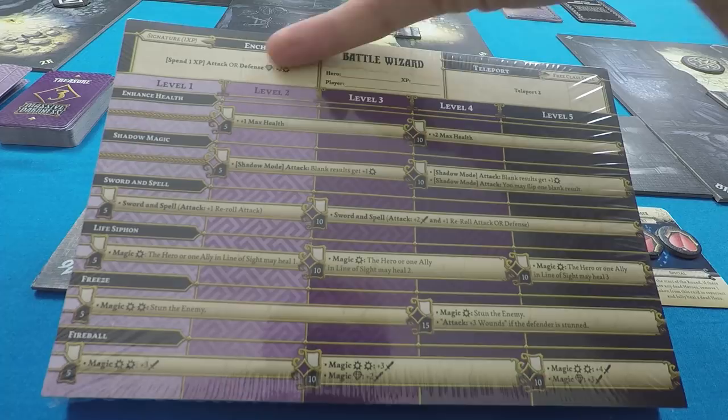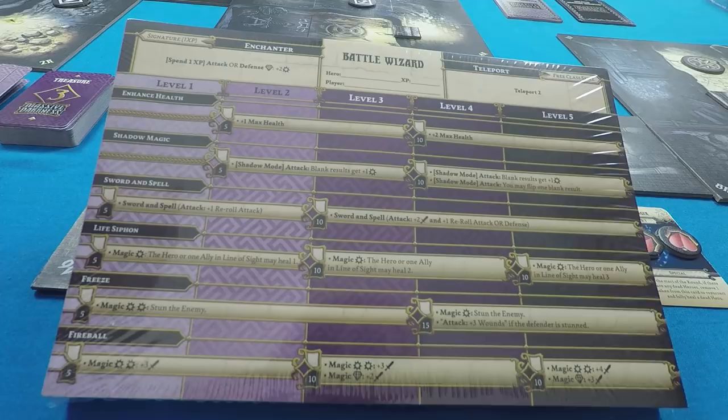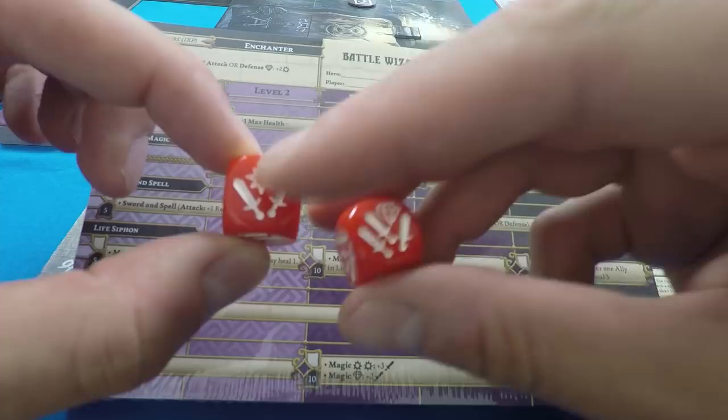When you roll dice in the game you have enchantments, represented by diamond and bam symbols. There's a bam symbol and a diamond symbol on the dice. When you roll these symbols you can spend them to do different things. Wizards like bams, so you can spend one XP to turn a diamond into two more bam symbols, allowing you to do more things.